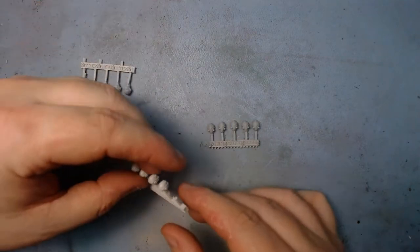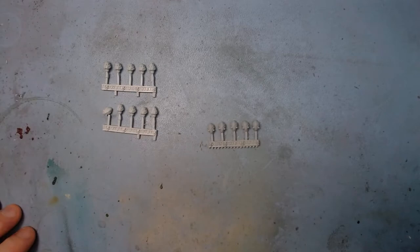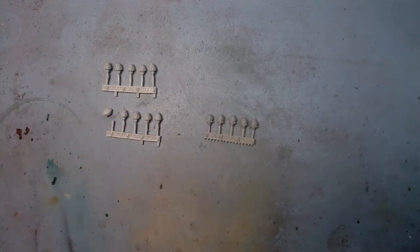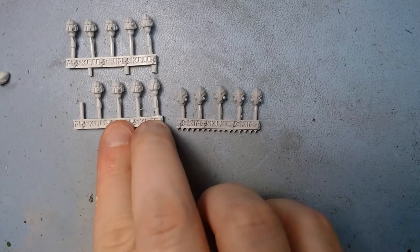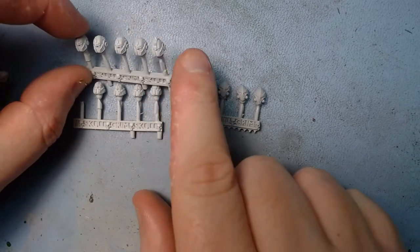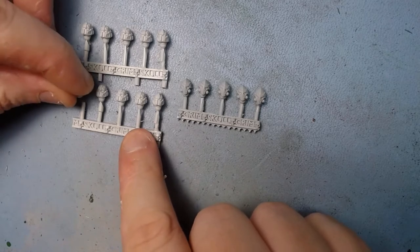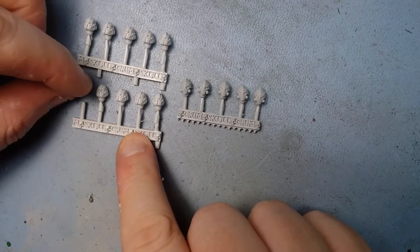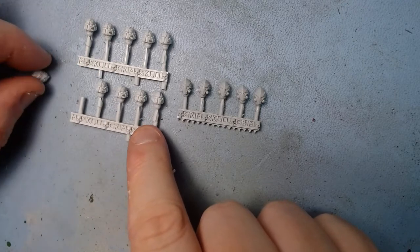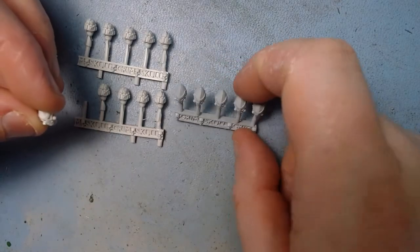I've got two sets of heads - one of them's broken off here - because what I'm going to do is use these as heads for the Sisters of Battle that came in the new army box. I'm going to use these five for the flying ones and these five for the not flying ones. They're two different sets obviously, and I'll put one of these on a model. These ones have a slightly more ornate one. So these are two sets of five; these ones are slightly more ornate on the end there, so you could use those as the Sister Superior.